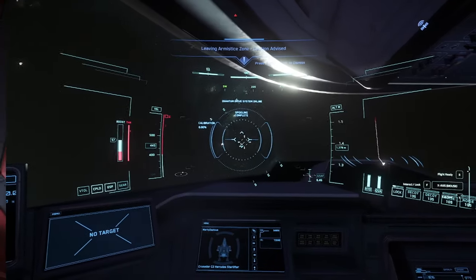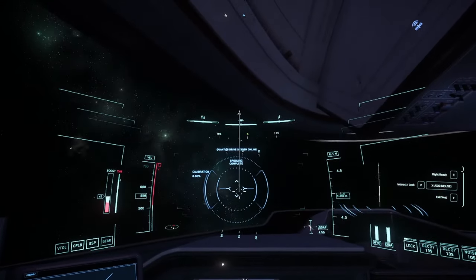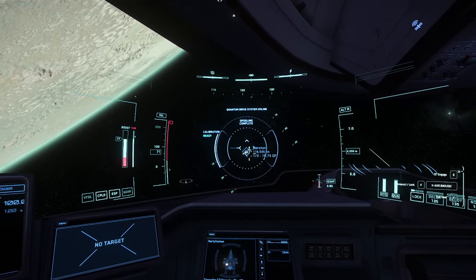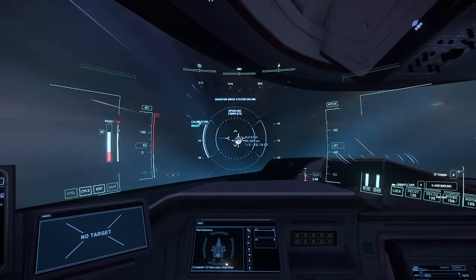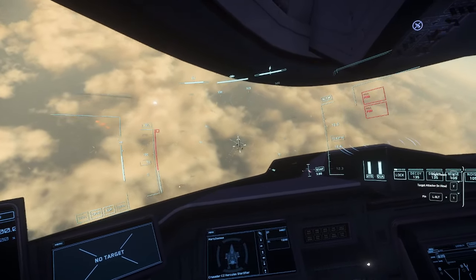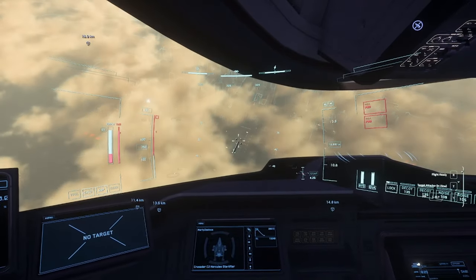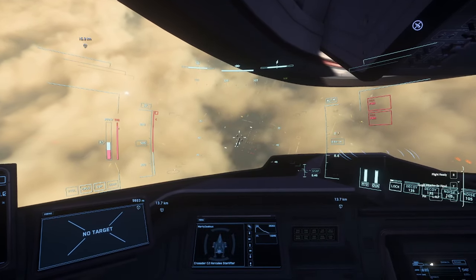We're going to boost out to leave quickly since this is expensive cargo. One thing I forgot to mention: you don't need to worry about server crashes (30ks) anymore — you won't lose your cargo. The ship will automatically store into your home planet; for me that's Area 18, but wherever yours is — Hurston or Crusader — it will store there with all the cargo. So don't freak out if it crashes. We've just arrived at Lorville. Press Tab to do a scan if you can't see anything. Look for the big spaceport building — that's where the landing pads are.